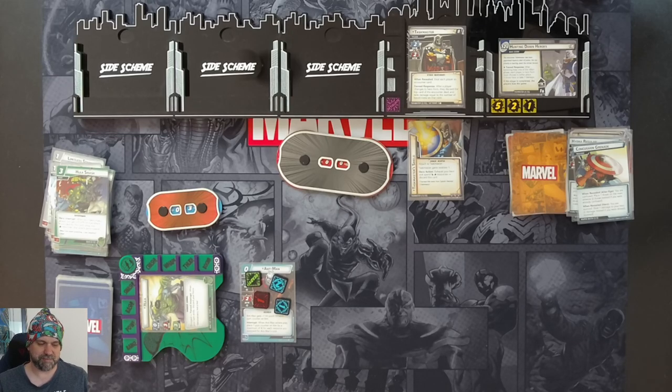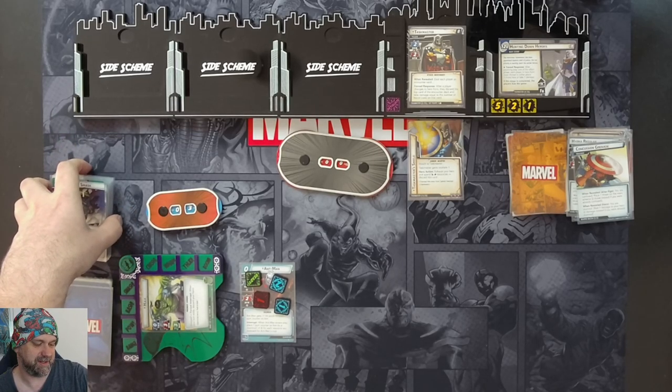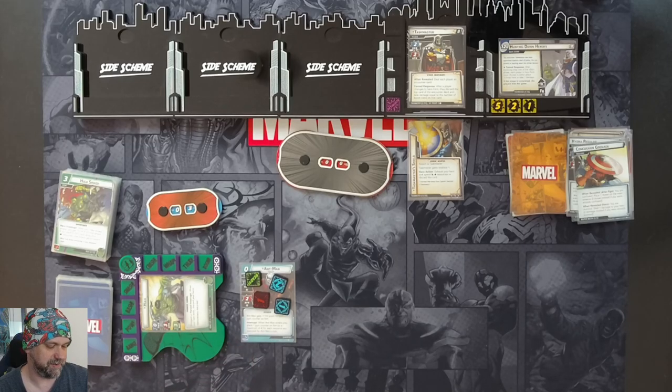Hulk - strongest one there is! The Leadership deck worked well, bringing in those allies to defend. Swift in Numbers - didn't get to use any Strength in Numbers cards, but there was a constant flow of allies coming in to help with the threat and take hits. Another solid deck by Villain Theory - when are they not solid? I hope you enjoyed this content. If you did, please like, comment, and subscribe, and I'll see you in the next one. Thanks very much for watching.